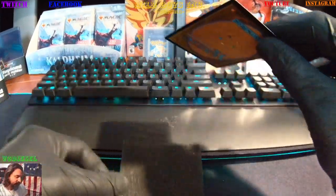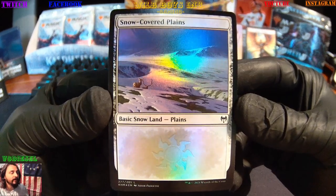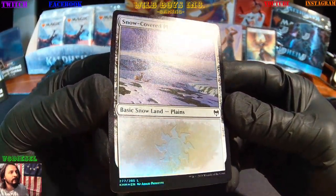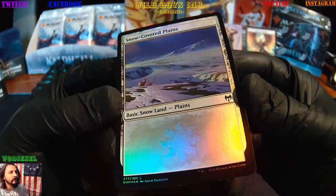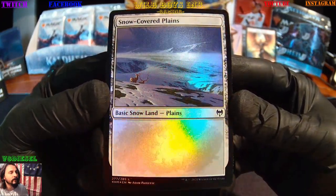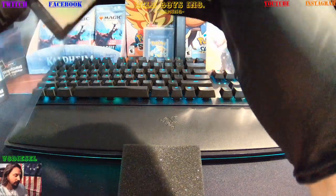Follow that up with the basic snow land — snow-covered plains, full foil. Very pretty, awesome!